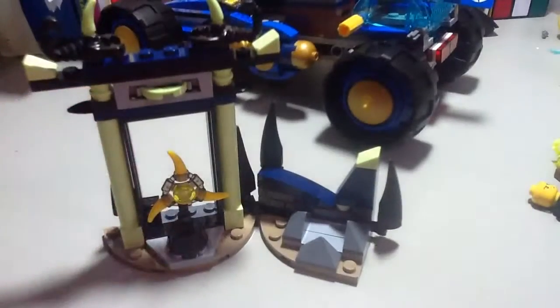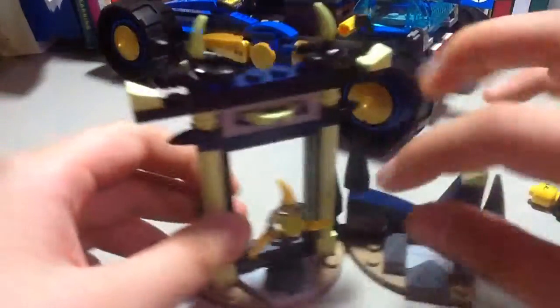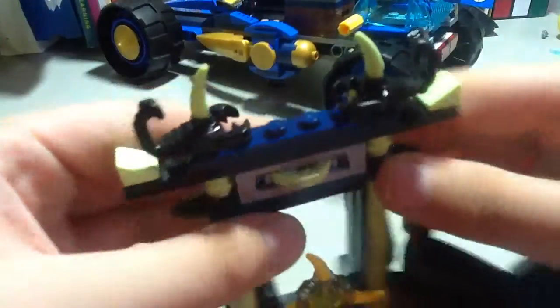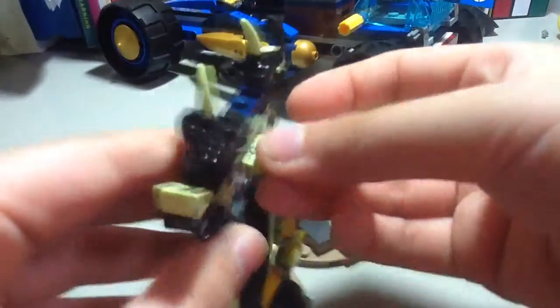Now let's get to the set itself. Before we get to the Jay Walker One, here we have a little small build for the ghost to attack, and a little yellow arrow blade — so Jay can fight it and collect. You also get this spinner disc which can shoot.